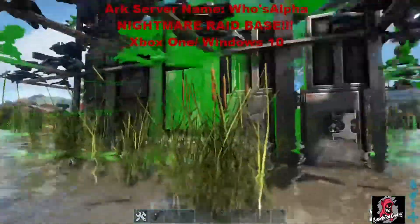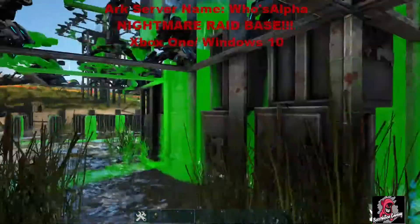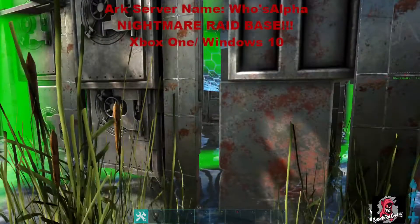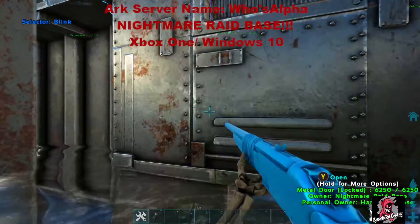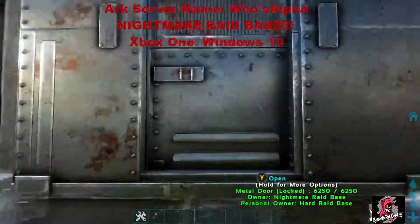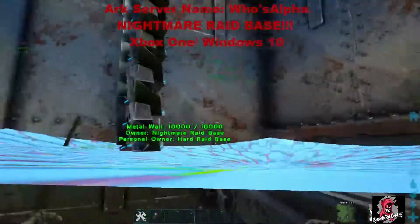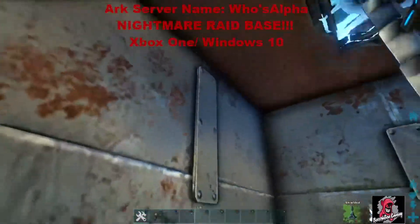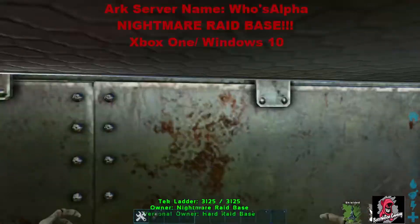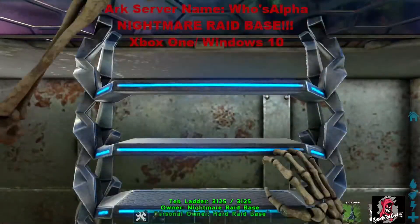The base is fully vault drop, double vault drop all the way around. You can see the door - and you wouldn't believe this, but this is all built off of a one by one. It is double wall, double door, double ceiling. There's an interior in there - everybody loves interiors - and that thing's slot capped.